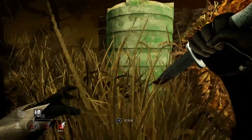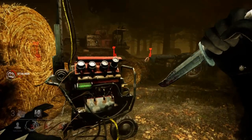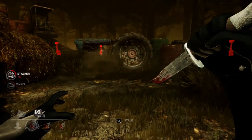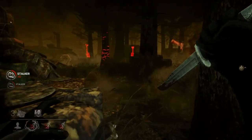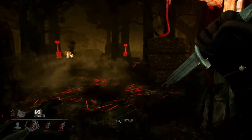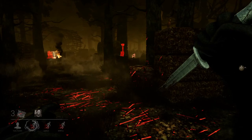Ghostface has a movement speed of 115% — that's your typical Trapper or Tier 2 Myers, your typical killer speed. While in crouch his movement speed is 90%, which is slower than a survivor running. And at any point you try to stalk, your movement is reduced 50%, and if you're stalking a survivor it's reduced an additional 20% — so every time I stalk this Nia I'm actually moving at 70% reduction.